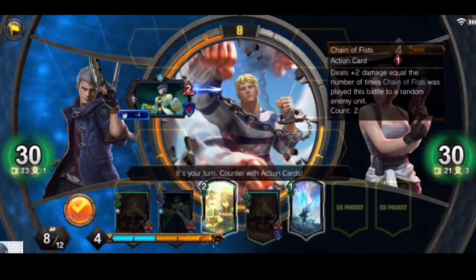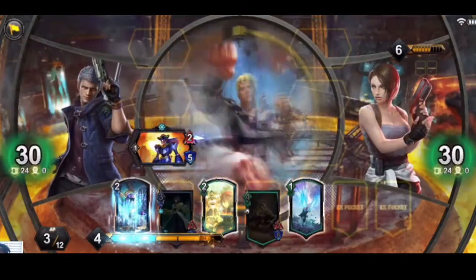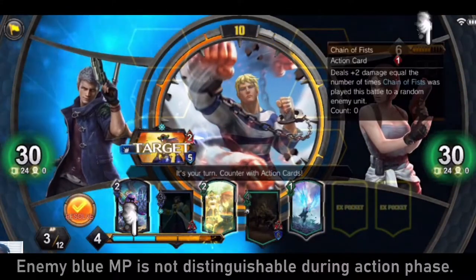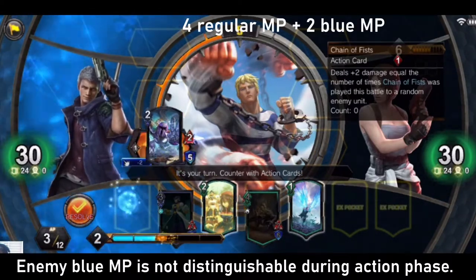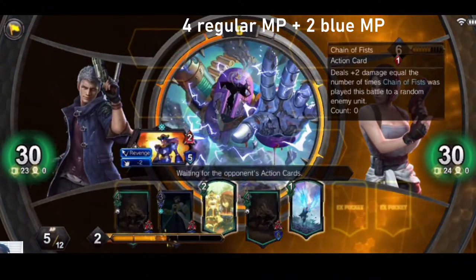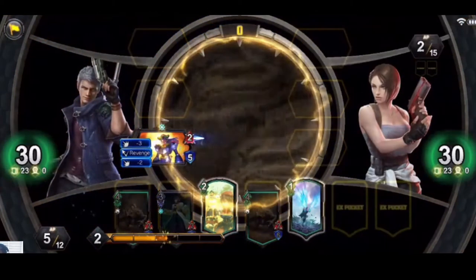This is going to use a lot of numbers, so I will try to help out on screen. Jill opens with a chain of fists, and both players get two blue MP to use. I reply with animosity to give Dynamo revenge, consuming all of my blue MP. Jill sends another chain of fists, and the action phase ends. Even though Jill's MP reads five at the top, one of it is blue, so it goes away. The difference between our MP is now two, despite me having played a three MP unit. This is the slightest form of mana and AP advantage seen to greater effect by the end of the game.